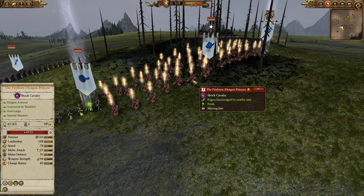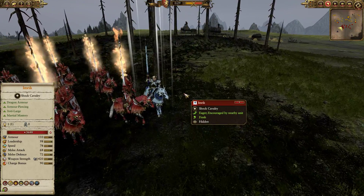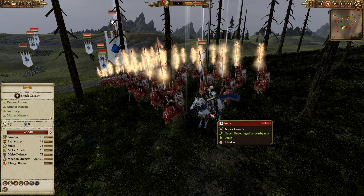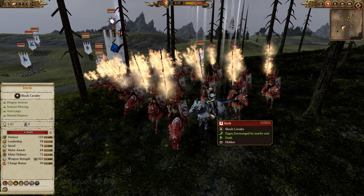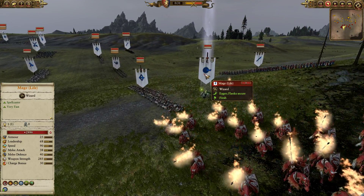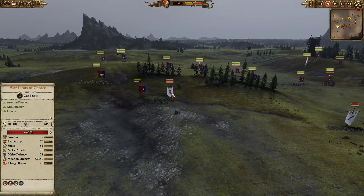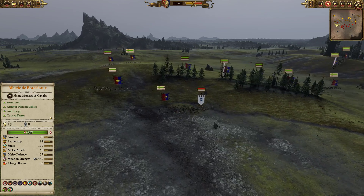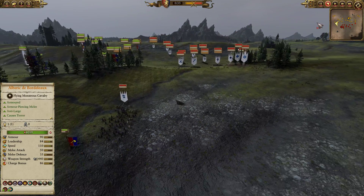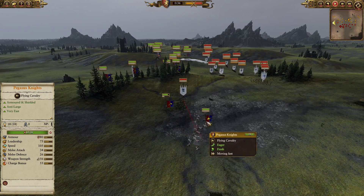They've gone very expensive with cavalry: the Regiment of Renown Dragon Princes, known as the Fireborn, rocking with Imrik on horseback. On his dragon he can get isolated in the skies against Bretonnia, but on horseback he has that nice anti-large bonus, so he should do good work rolling with the Fireborn. He also has a Mage of Life with just Earthblood - no Regrowth or Powerstone. We also have some War Lions of Chrace getting a lovely cycle charge into some peasant mobs, chewing through those poor people.